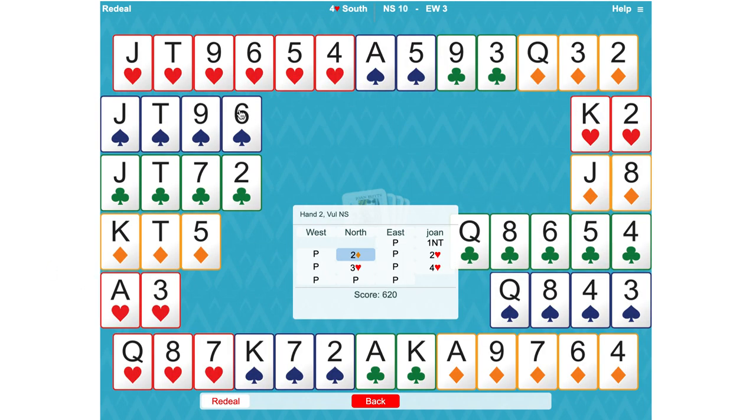So when partner transferred, they promised at least five hearts. When they then raised hearts, they showed six.